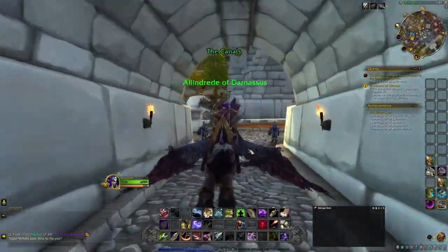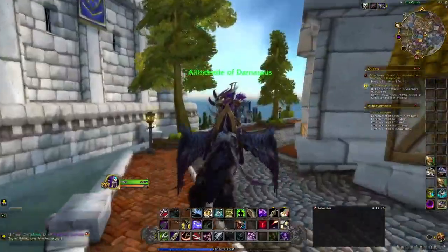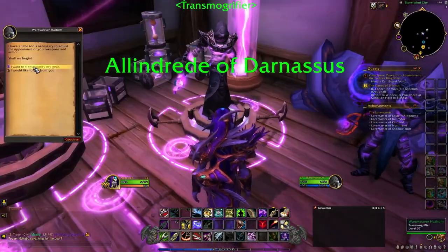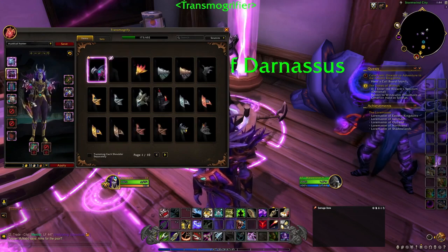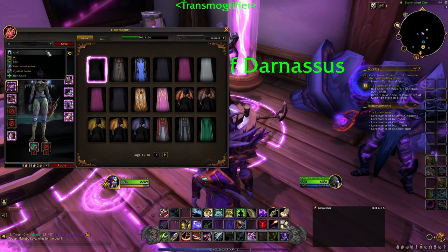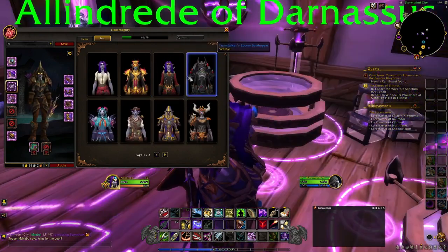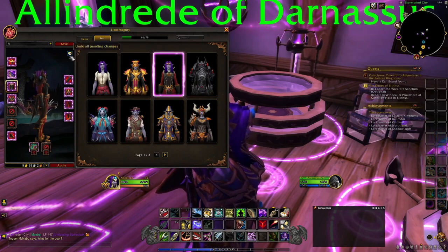Just over here along the outside of Cathedral Square is the transmogrification area where you can change the appearance of your gear — basically just what you want your character to look like. You can go through and choose what you want your character to wear. You can save different outfits, and any actual sets made to be sets in the game that you own can just be picked from there. Transmog is awesome — I'm obsessed with it. It costs a little bit of gold, but it gets more expensive the higher level you are, though you get plenty of gold.